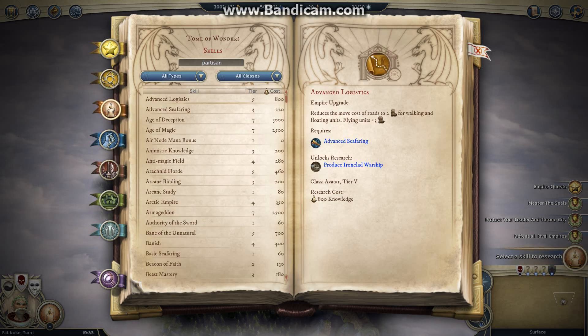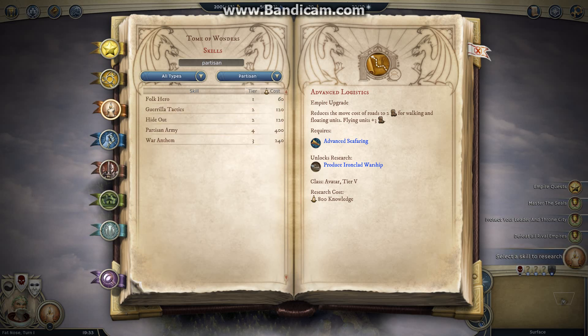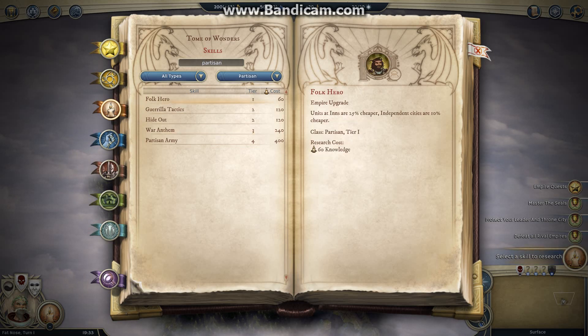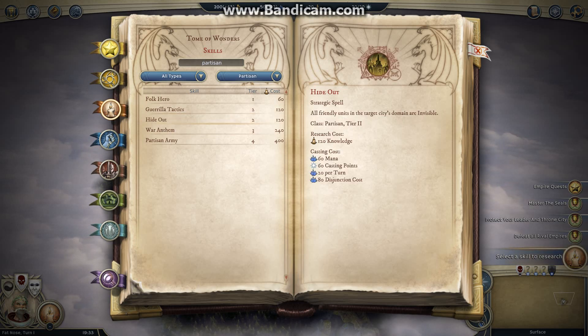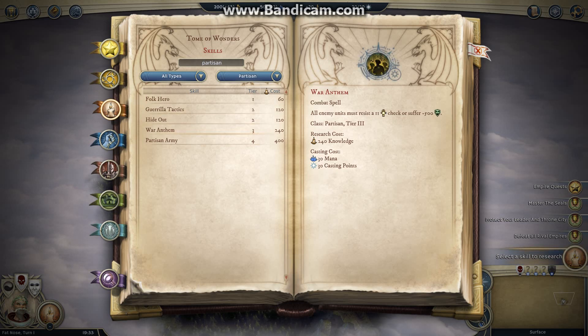Partisan — these are your five skills. This is why it's only one specialization pick: you get five skills. They are: Folk Hero, Guerrilla Tactics, Hideout, War Anthem, and Partisan Army. Folk Hero means cheaper units in cities — very useful. Guerrilla Tactics basically lets you annoy your opponent: you retreat, you fight, you retreat, you fight. Your irregular infantry gets guerrilla abilities. Hideout is very similar to the Night Wish ability that rogues get — a chance to reset — so you're either doubling your chances or it's redundant.